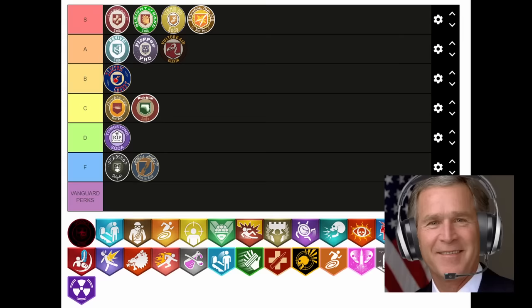Mule Kick yet again — definitely a great perk in this game. I agree. The fact that it actually makes zombies drop ammo upon death sometimes is huge, and an extra equipment slot and the chance to not take your equipment after using it are all great features. Glad you can appreciate this goated perk, Donald. I'd say it's an A tier myself. Yeah, A tier is fine.